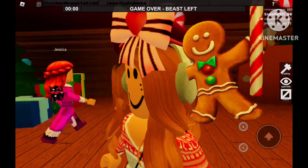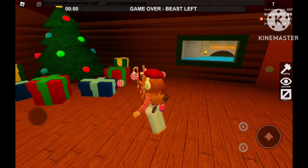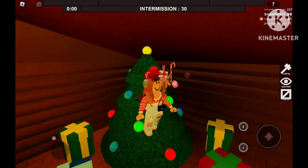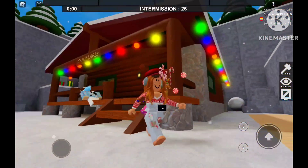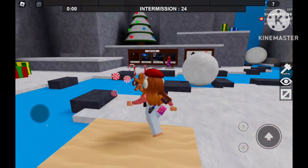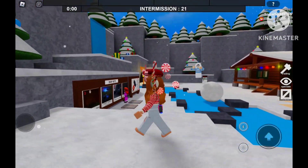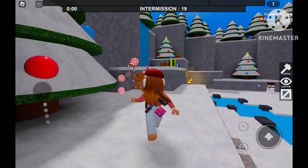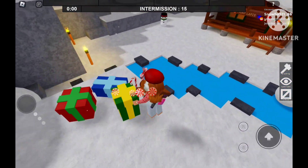Hey guys, the Flea the Facility Christmas update has finally arrived. You can see there's a Christmas tree over here, and the music has also been changed to Christmassy, fun music. And as you can see, the map has also been covered with Christmas trees and gifts. And Frosty the Snowman is obviously still there.